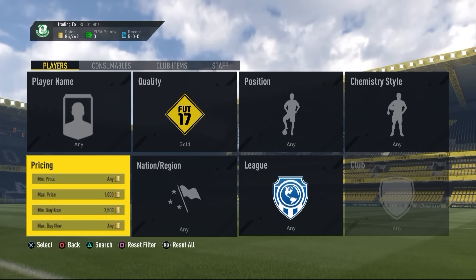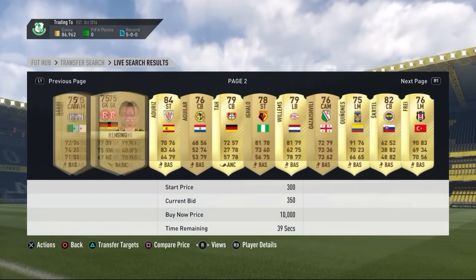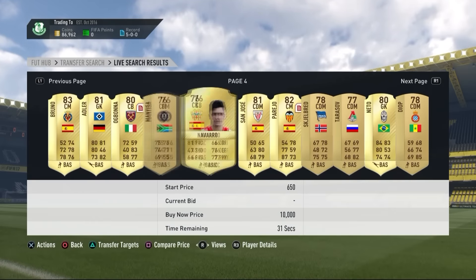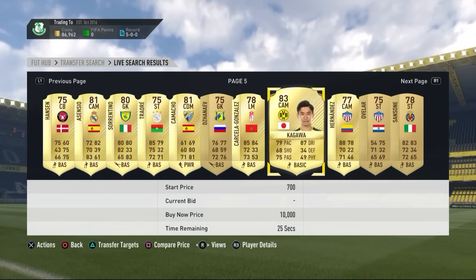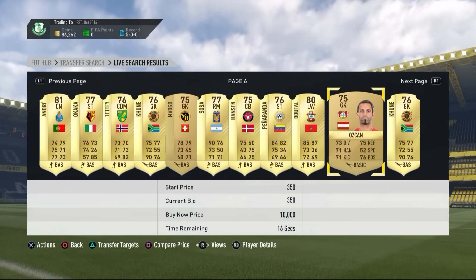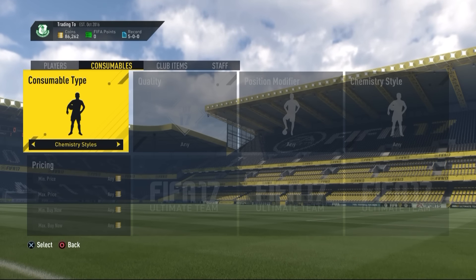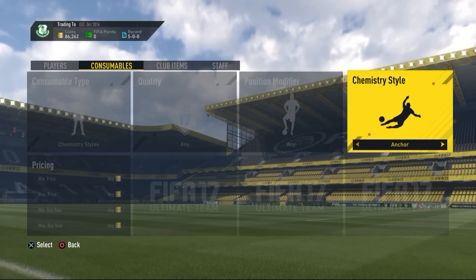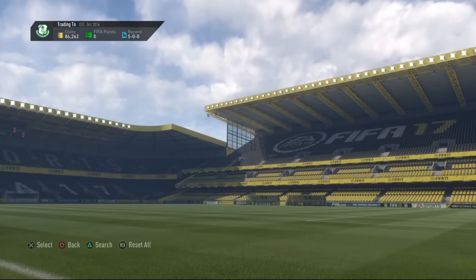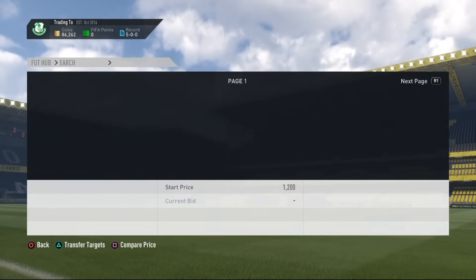Another bidding method: maximum price 1,000 coins, minimum price 2.5k. This works very well — you can see lots of high-rated cards listed very cheaply, like Kagawa for only 700 coins. Great bidding method if you have patience. Bidding takes more time than sniping but the deals can be very nice and you can make some serious coins.